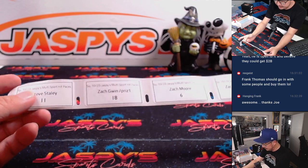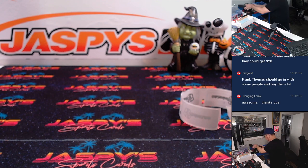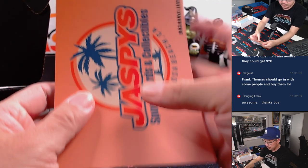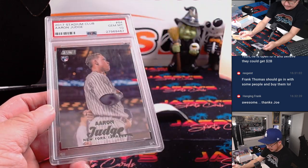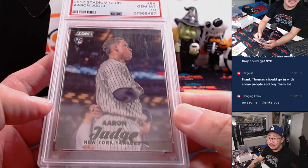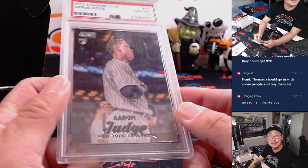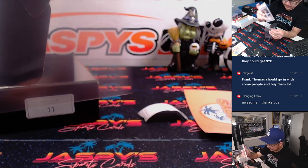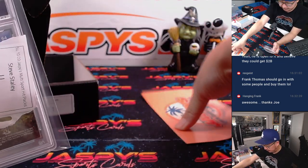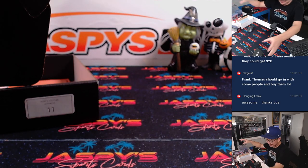Almost getting to the end. We've got three different Zachs coming up. But first, Steve with Pack 11. All rise — rookie Aaron Judge from 2017 Stadium Club, PSA 10. In the World Series — will he face my Dodgers or the Mets? There you go, Steve. Even if you're not a Yankees fan, you could root for this card, this player to do well so the card value goes up.